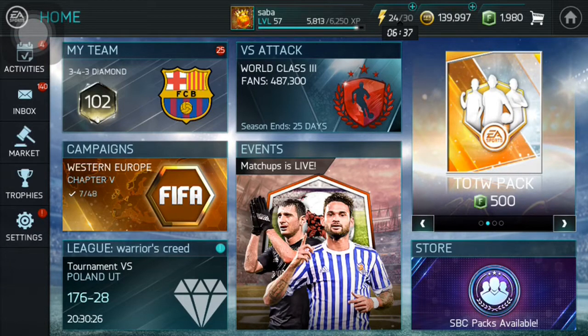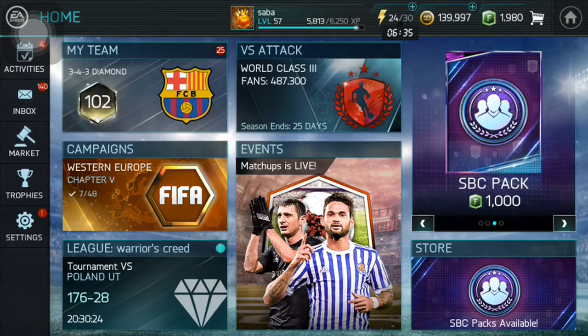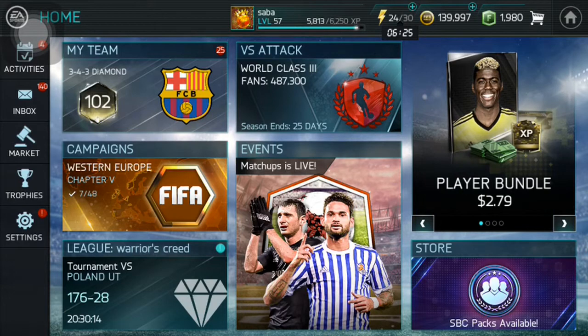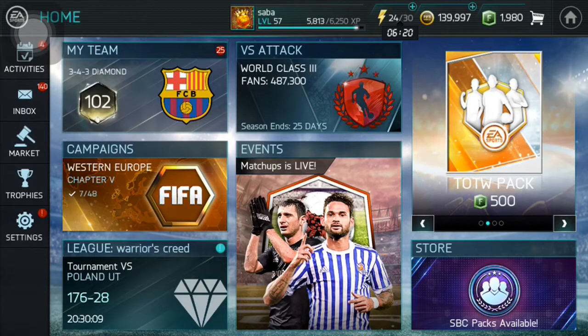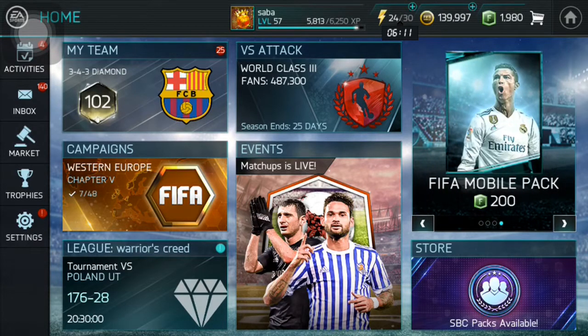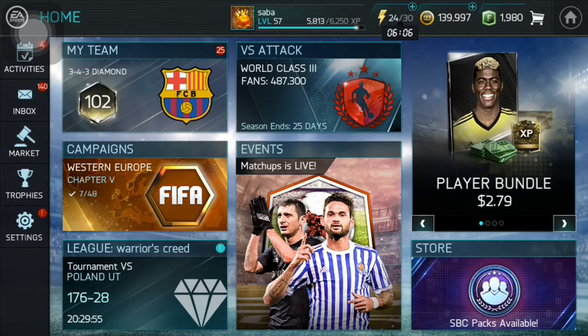Hi guys, I'm Saba and today I'm going to be completing the SBC of 87-rated Paul Pogba — his Team of the Week version that was untradeable, so his card will be untradeable as well. As you can see, I only have about 140,000 coins because I spent a lot of coins on this Pogba SBC to do it as cheaply as possible.